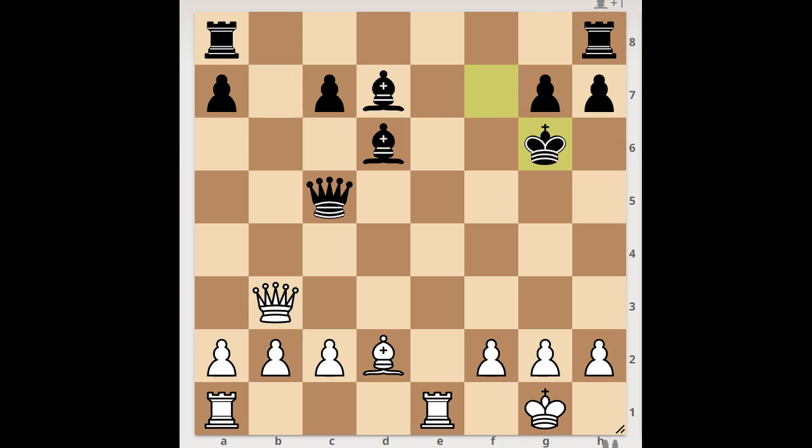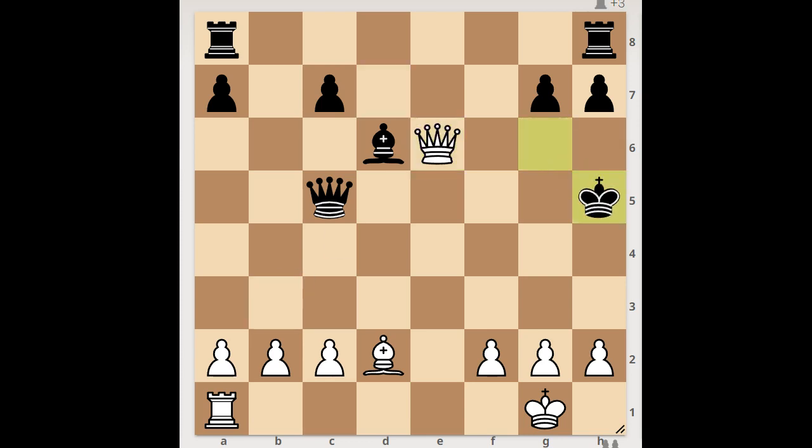King to g6, white to move. What now? What would you do in this position if you had the white pieces? Hoffman played the brilliant rook to e6, check — the exchange sacrifice. Bishop takes rook, queen takes bishop, check. King to h5, queen to f7 check, king to h4.